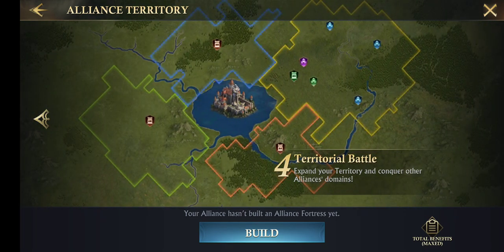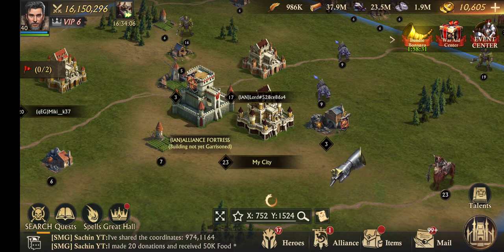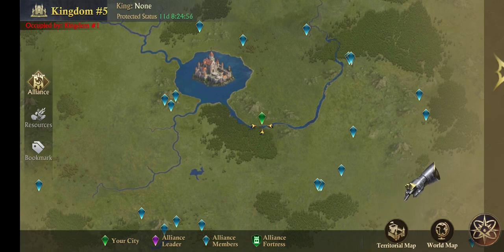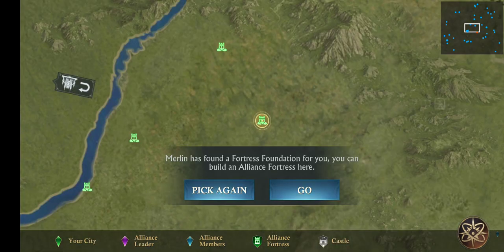Here is some territorial battle. Now let's build the alliance fortress. You can see the interface - how it looks. You need to click on the map. Previously you could choose on the map which location you want to build your alliance fortress, but now you don't have many options to choose yourself. Merlin has found a fortress foundation for you - you can build an alliance fortress here. I cannot choose any location which I want personally.